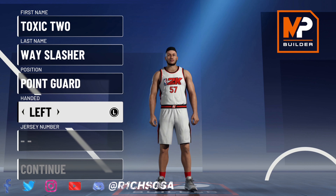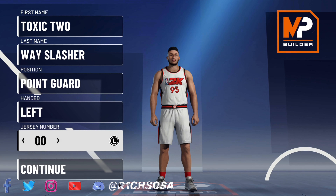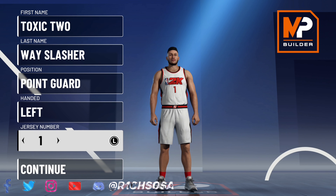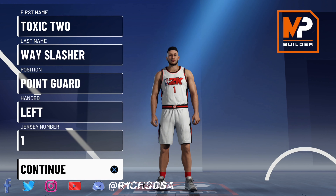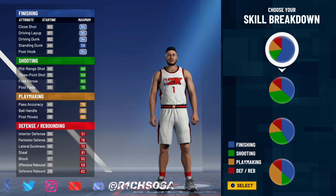The point guard is what we're gonna be running this build out of. You can try to make it out of the shooting guard, but point guard is gonna get much better stats as well as the badge count when it's all said and done. When it comes down to the pie chart, y'all most definitely have to pick the same exact one that I am about to show y'all. If y'all go a different way, you're really gonna change up the build name and make it a lot harder to get the stats I'm showing y'all, as well as the badge count.